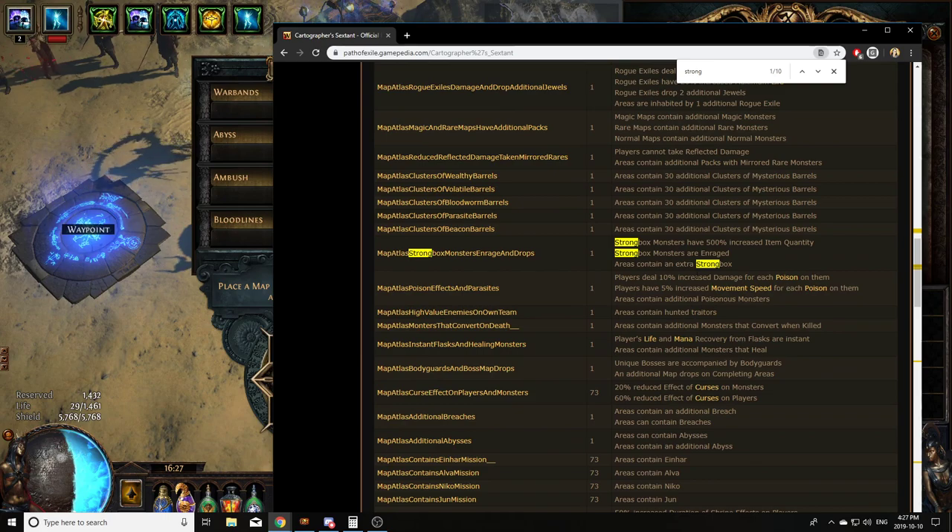The really juicy Sextant mod is strongboxes monsters have 500% increased item quantity, plus an extra strongbox. So you're looking at 1 base strongbox plus 3 for Ambush, and Monsters Treasure gives you around 30. That's over 30 strongboxes in your map, with every monster inside one, and 500% increased item quantity — essentially 5 times the loot from one map. There have been strategies where people roll Monsters Treasure and farm Elder Underground Sea, coming out with 30 to 40 red maps per run that sell for multiple exalts.